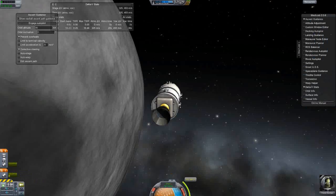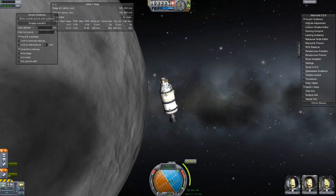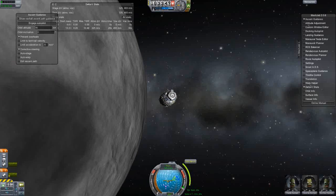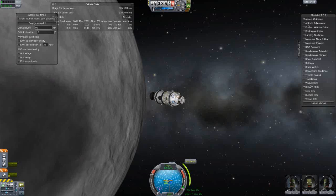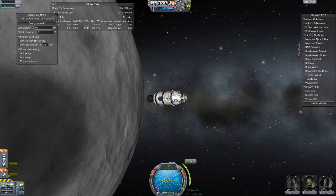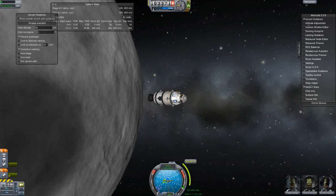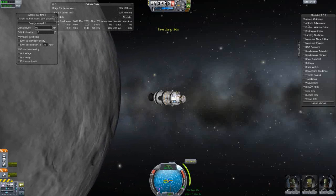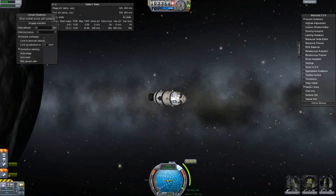Let's do it that way. Let's turn the module to the direction we need — there it goes, a little more, a little less — there you go, perfectly centered. Let's time-warp a bit.